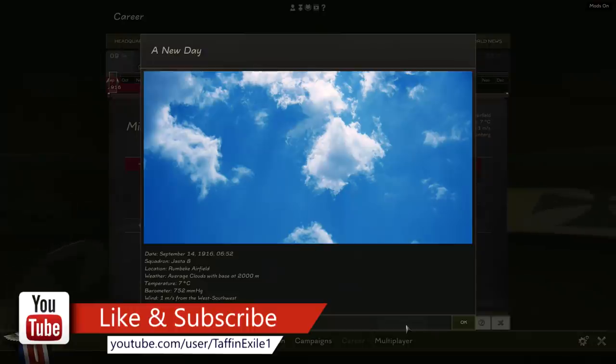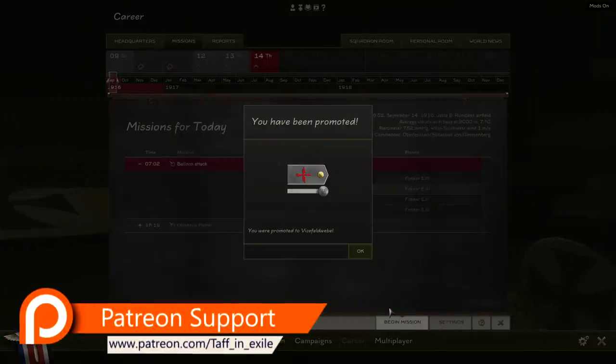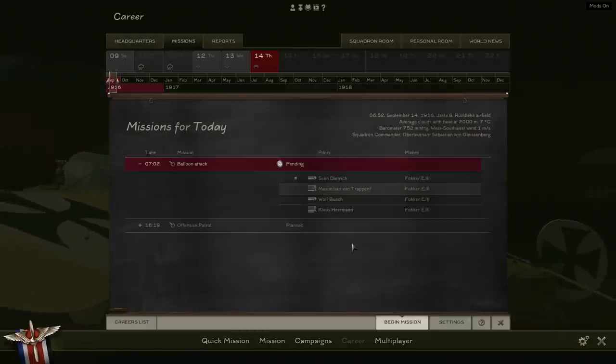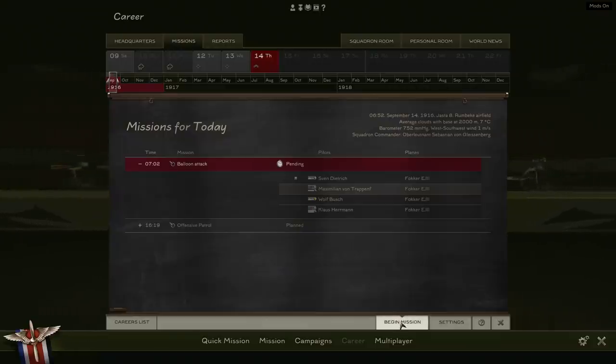Welcome back to Rise of Flight. Another day, September the 14th, 1916 — seven degrees Celsius, getting a bit chillier. We have been promoted to Vizefeldwebel, lovely. First mission of the day at 7:02 in the morning: a balloon attack. Sven is going to lead it, we're going to be number two flight, Wolf is three and Klaus is number four. Let's get to it.